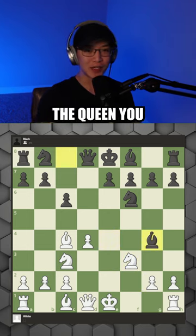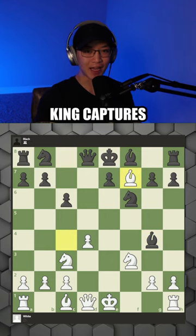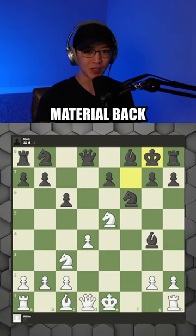If they try to pin your knight to the queen, you can take on f7, and after the king captures, you can fork the king and bishop to win material back.